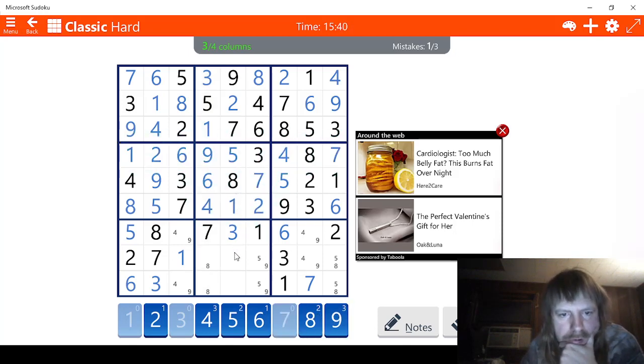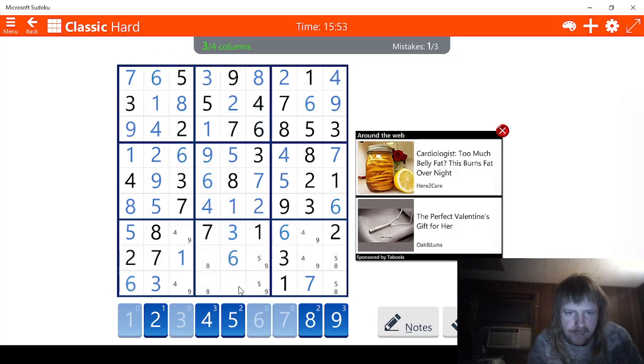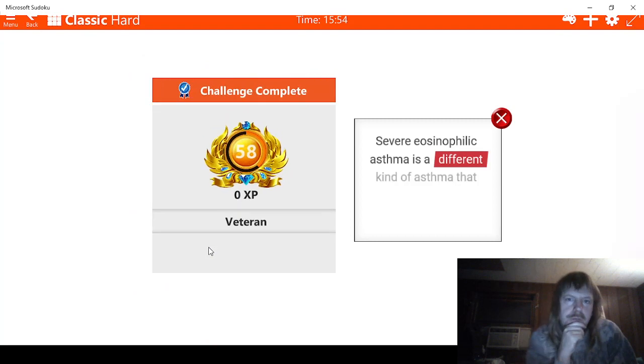Let's see - we should be able to solve this. One, two, three - we're missing a four. Well, maybe we can't solve this. Five - we're missing a six. This has to be the six. And this has to be the four. So close to getting perfect on that, but oh well, don't care.